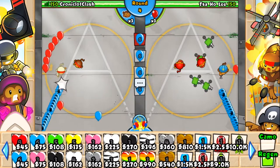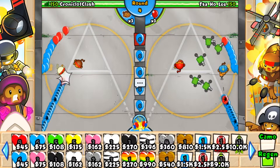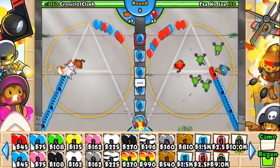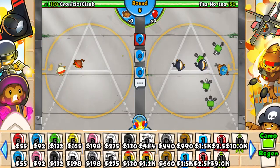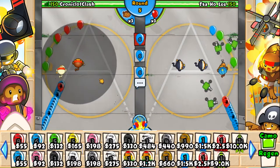At round 8 you can send out regenerating Bloons. Changing to this Bloon type will incur an additional multiplier on the cost of the Bloon, increasing it by a factor of 1.5. At round 12 you unlock the ability to send Camouflage Bloons and even Regen Camo Bloons. For Camo alone you'll incur a cost multiplier of 3, and for Regen Camos you'll incur a cost multiplier of 4.5.